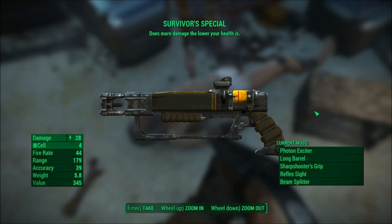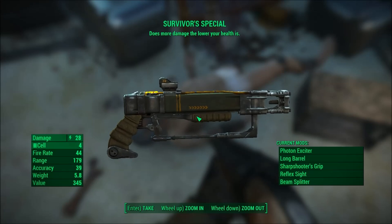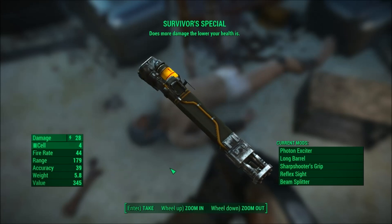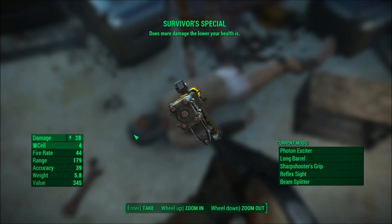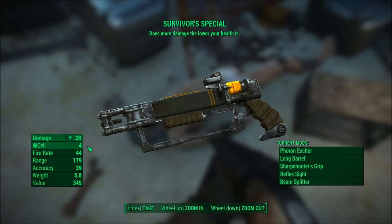But right here, this is what this video is about: the Survivor's Special. It runs off cell ammo with a damage rating of 28, fire rate of 44 — you can read all that good stuff yourself. It's actually a really good-looking gun and it fires five shots at once.